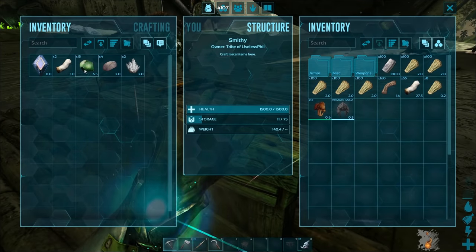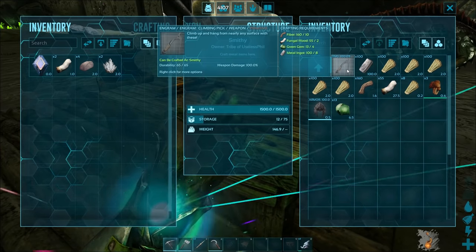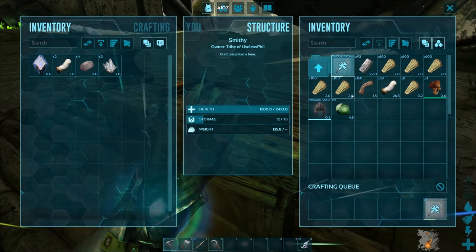This is a good one to get relatively early on. In order to make it you need a smithy, and you need some fiber, fungal wood, green gems, and metal ingots. And honestly it's not that expensive.